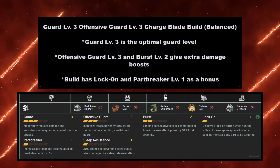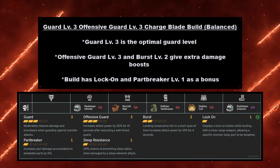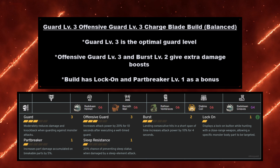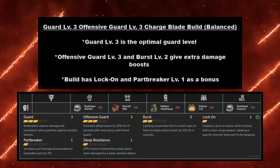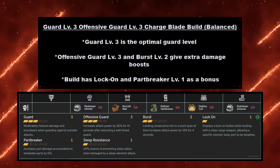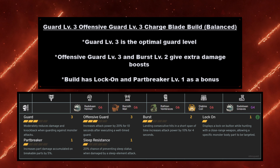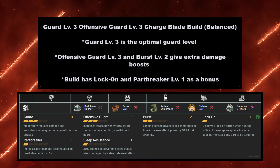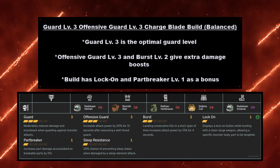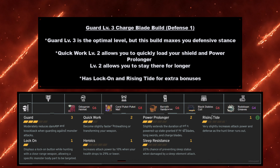Next up, the fourth offensive build is the Burst level 4 and Slugger level 2 Charge Blade build — though it actually has Burst 4 and Slugger 3. There's lots of power and stun ability here. This build leans more towards using Axe Mode to do heavy damage and stun. My buddy actually uses this one — he forgoes the shield outside of charging it, then just lets it rip with Axe Mode. Lock-On, Heroics level 1, and Part Breaker level 1 are also nice bonuses. Outside of charging your axe, you're not really going to use your shield much with this build.